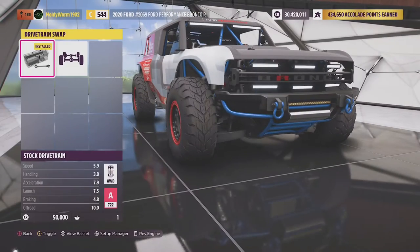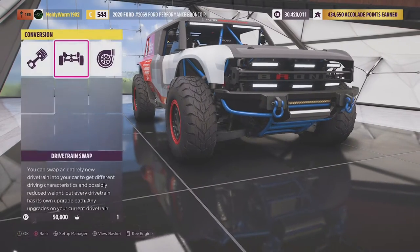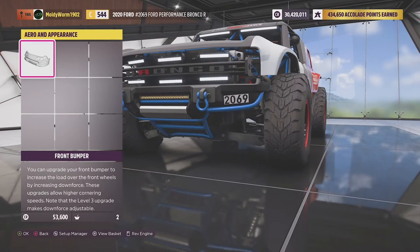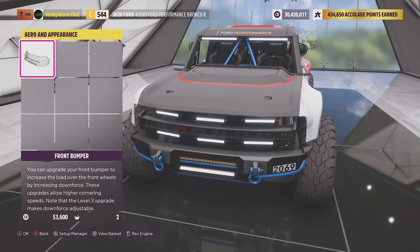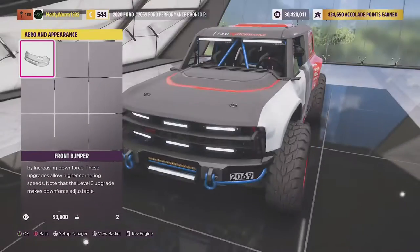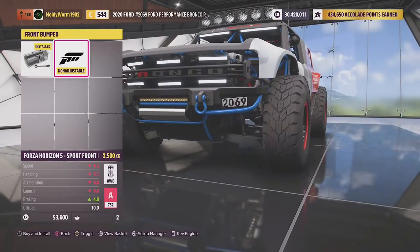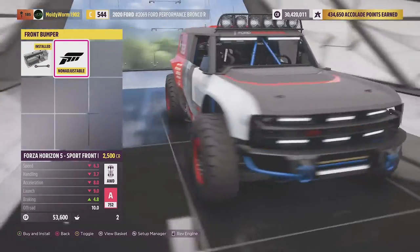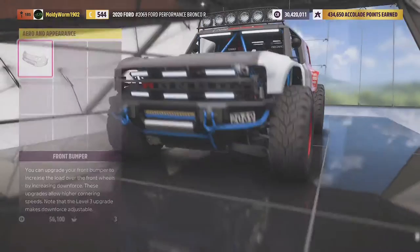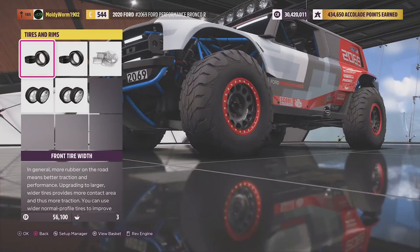The vehicle comes standard with all-wheel drive, but you can do a rear-wheel drive swap. All the vehicles in this series must keep their stock drivetrain — that is one of the rules. The only other rule is that they must be upgraded to S1 class. So the Ford Bronco sets off in C class, but I know for a fact you can get this thing up to S1. We could go ahead and put on some spotlights — I think we'll do that. It adds a little bit more weight, but I'm hoping that will actually help us give a little bit more traction. The thing is already quite a unit of a vehicle.